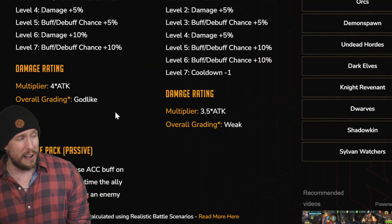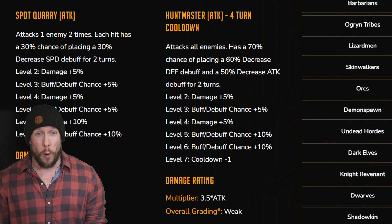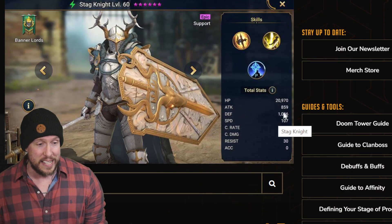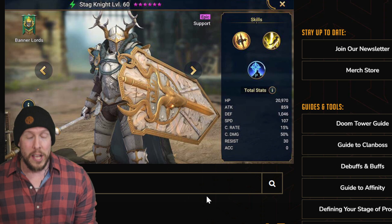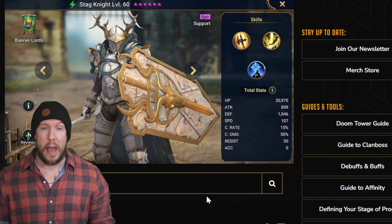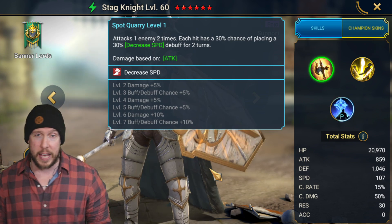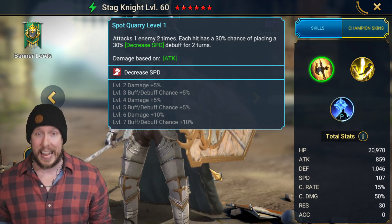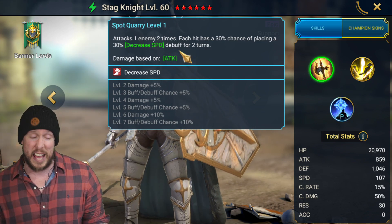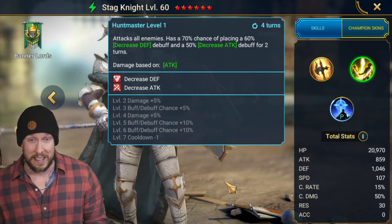When we look at his multipliers, he has a god-like rating — a 4x attack on a double hitter on his A1. A lot of people don't realize that. However, the downside is his base attack is only 859. For that reason, I'm really not trying to look for a bunch of damage from Stagnite. I've tried building him for damage in the past, and he can put out a sneaky amount as a secondary or third damage dealer — from those A1s against bosses and from the AoE attack on a three-turn cooldown on his A2.